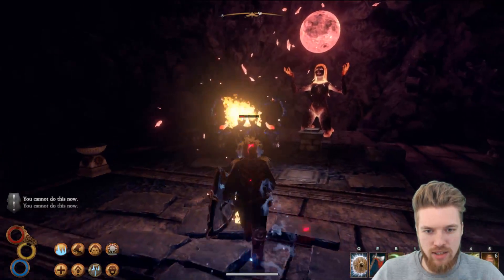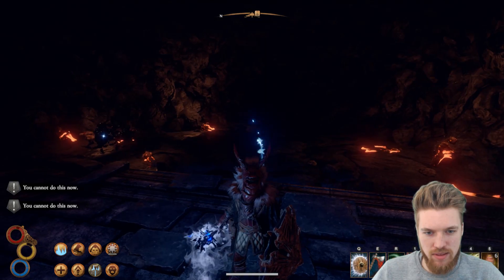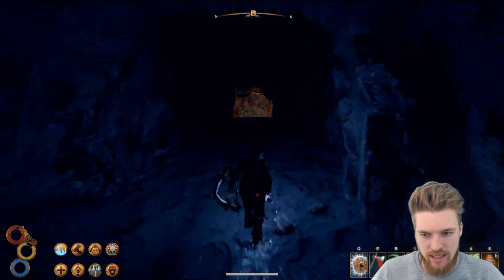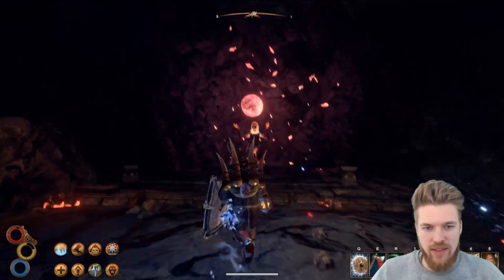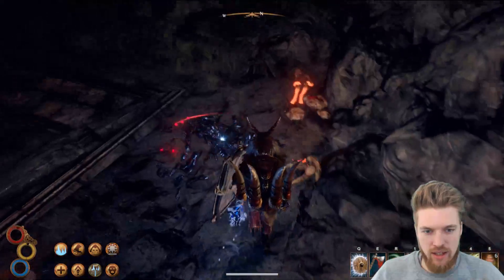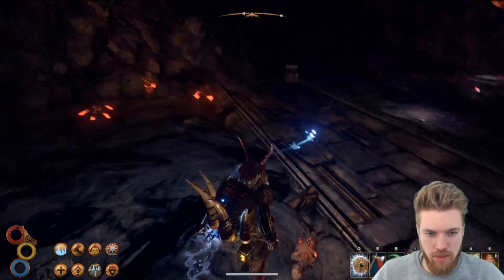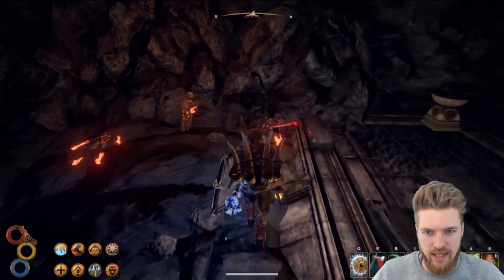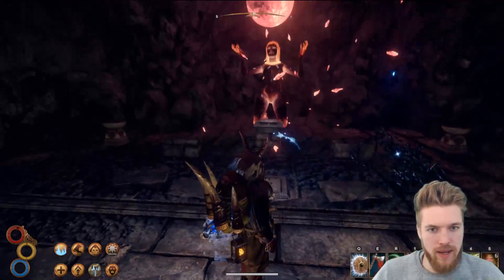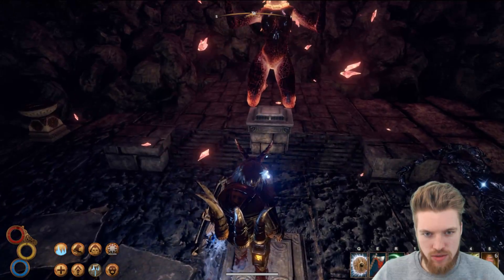I thought maybe because I have the idol they wouldn't attack me, but they are really difficult to kill. Let me grab my bag quickly. Now we've got the lantern again. This is the shrine — look at this place, it's absolutely incredible. These guys drop obsidian and fire stones as well. There should be some burning men here too but they're dead for some reason. We're going to put the idol just here on this pedestal.